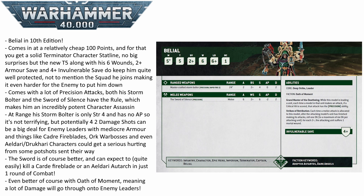His weapon options are his personal Storm Bolter and the Sword of Silence. The Storm Bolter is Rapid Fire 2, so he'll have 4 shots within 12 inches. Whilst it's only Strength 4 with no AP, it does have two nice benefits: it is Damage 2, and it also has the Precision rule, meaning that when he wounds he can allocate it to enemy leaders and characters.